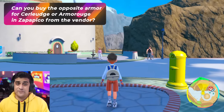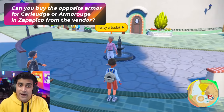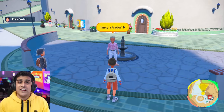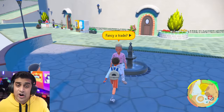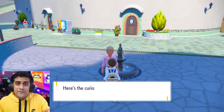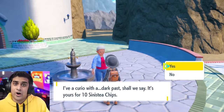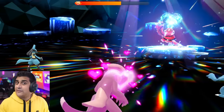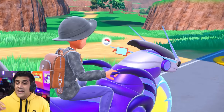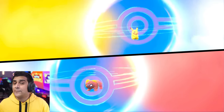One version-exclusive note: Armarouge and Ceruledge are a little different because you need an item you can buy from Zapapico Town. When I joined the Pokemon Violet version and walked to that vendor area, it was not the Violet vendor — it was my same guy from Pokemon Scarlet. The Violet player sees their version's vendor. So if you want to get Ceruledge, you'll have to join a Tera Raid Den or have that person trade over a Pokemon carrying the item so you can evolve it and have your original trainer name on that opposite version-exclusive Pokemon.